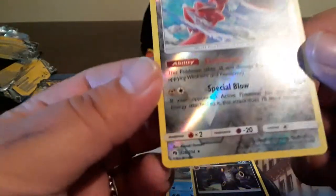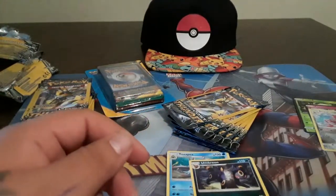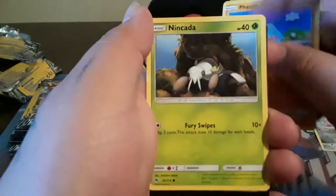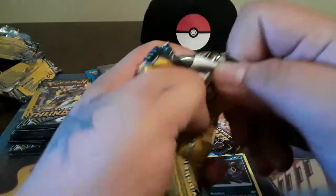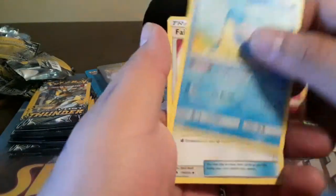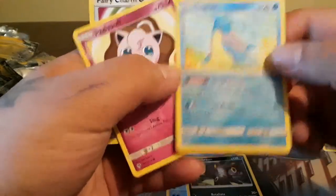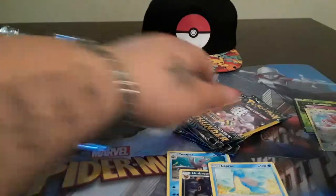Striking gold! Scizor has always been one of my favorites, he just looks so cool. Nobody thought Scyther was gonna evolve until they brought him out, and then boom. Nincada - is that a reprint? Lampent. So far two rares and three holos, one reverse, two Prism Stars. Jigglypuff, Lapras - nice! And a Fairy Charm. Lapras has to be a star... yes it is!